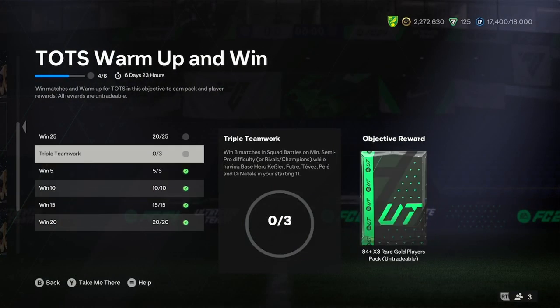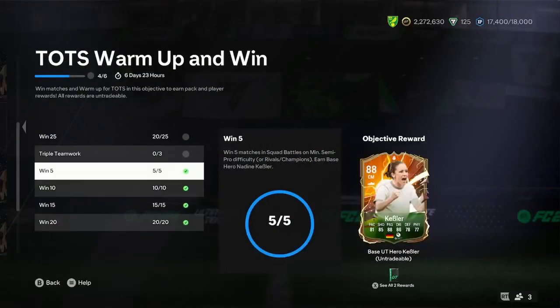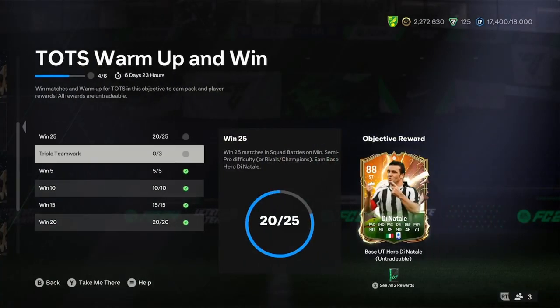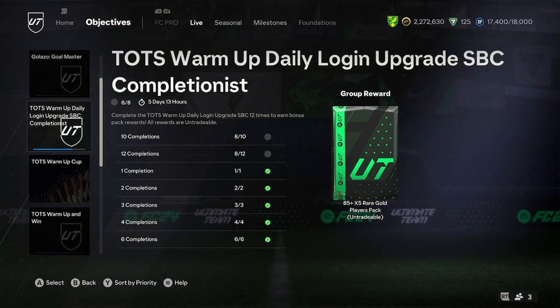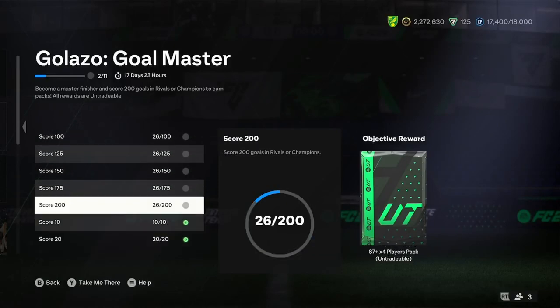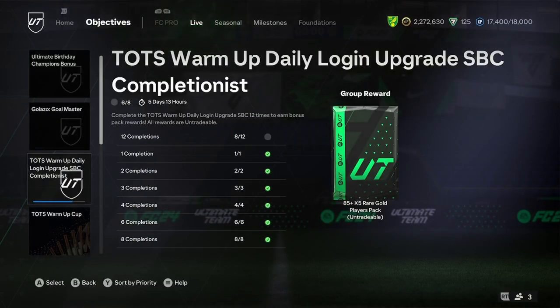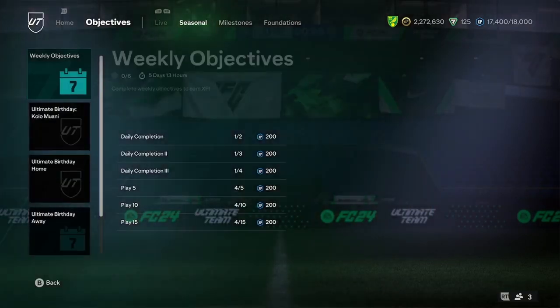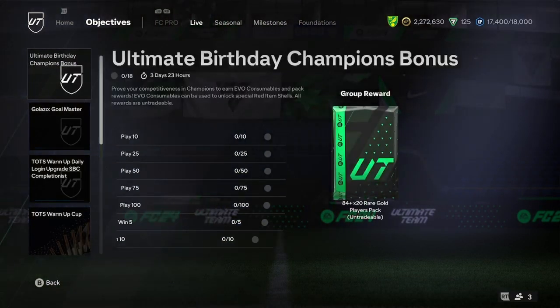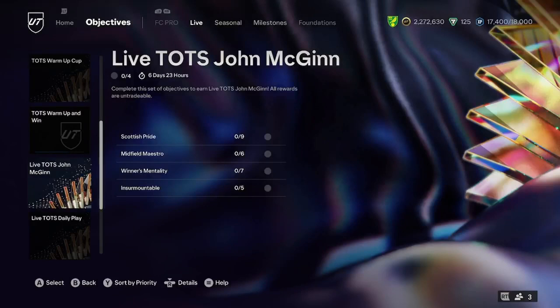There's this one that everyone needs to be doing because you get a load of hero cards, and they're fairly rated — even the 89s you could slap into exchanges and get a load of players. Then there's the Galazzo objective where you get so many good packs. You get 87-rated cards times four — definitely worth doing. I'm going to be completing it and I think everyone should try to complete it because it's not that much of an ask. Three Scottish players and five Premier Leagues — you could probably just do that with your rivals and your champs, to be fair.